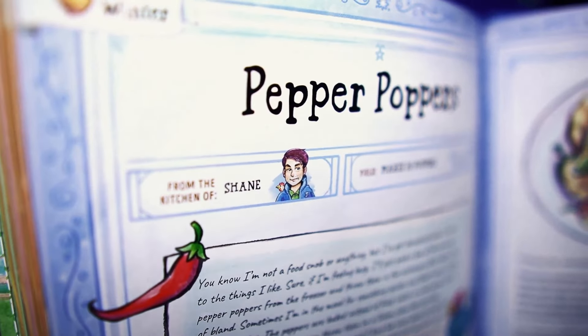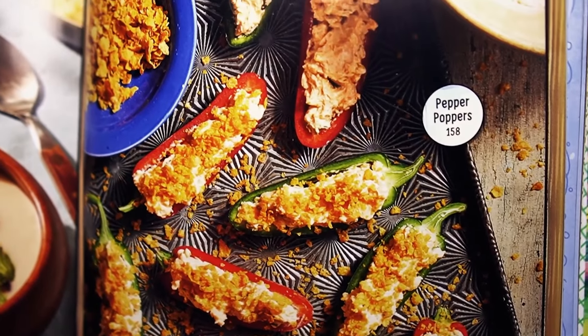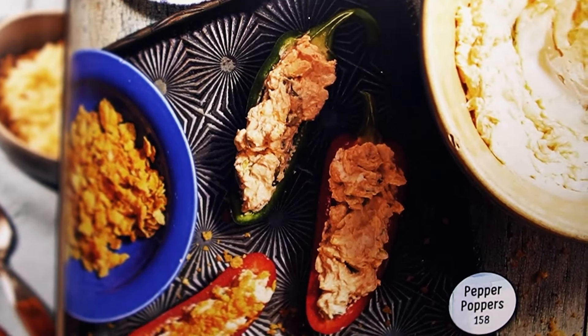Shane makes yet another appearance as the featured townsperson on the recipe page, of which the other side contains an image of what we are shooting for today. Those Pepper Poppers look legitimately delicious and I sincerely hope that we can get something that's even remotely close to this.